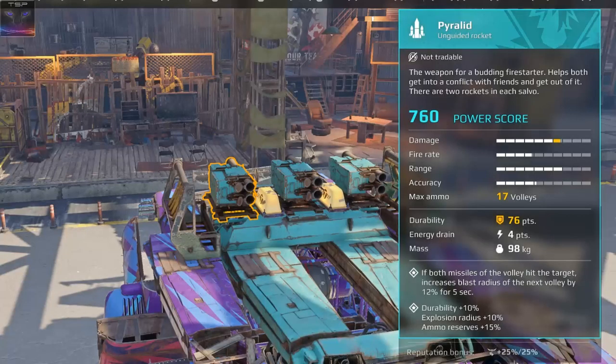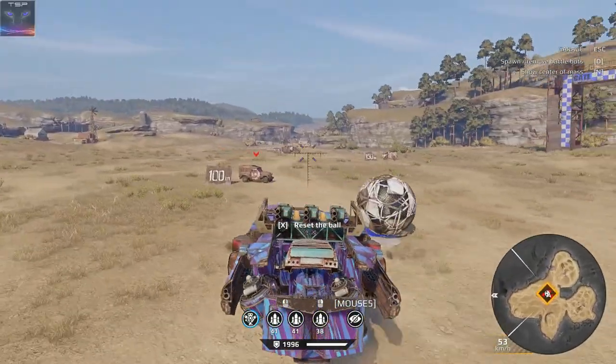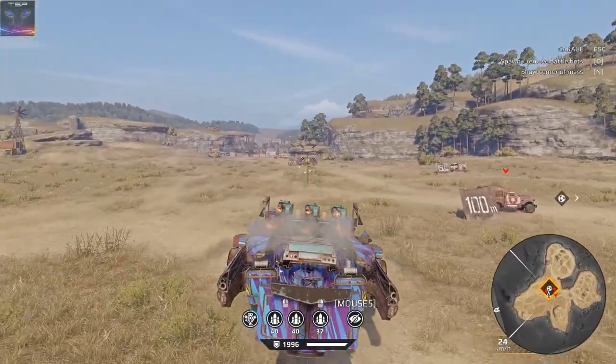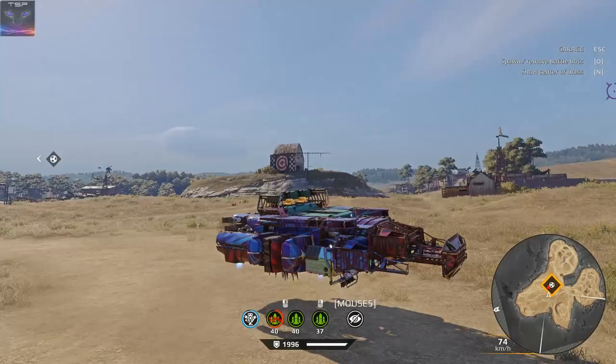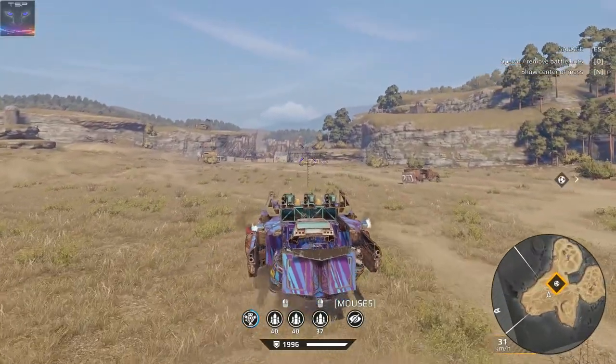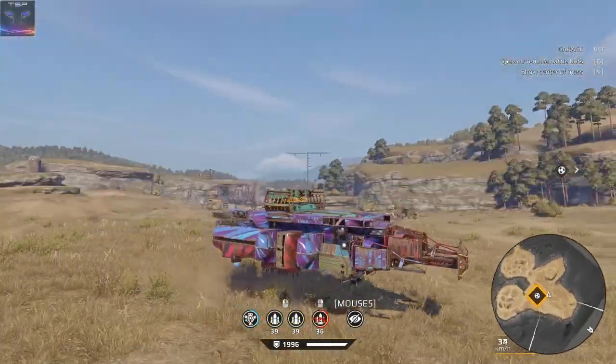So the perk is: if both missiles of the volley hit the target, it increases blast radius of the next volley by 12% for 5 seconds. The guns are not well protected, but I like aiming angles over gun protection — that's how I like it. It's a low power score build, not so low at 9k still. Let's just take it to battle and see how it does.